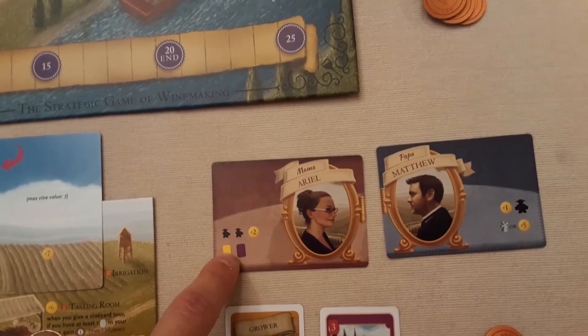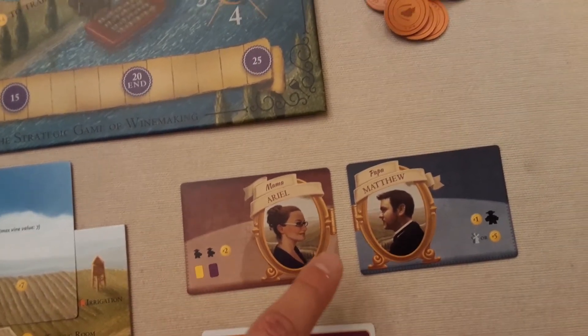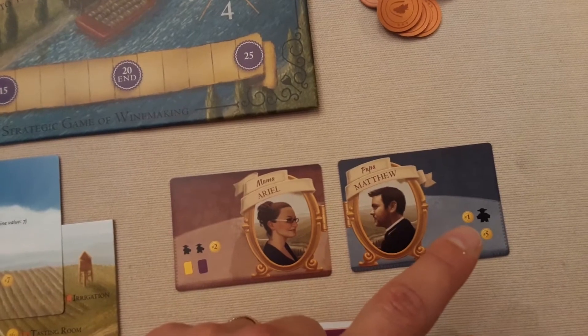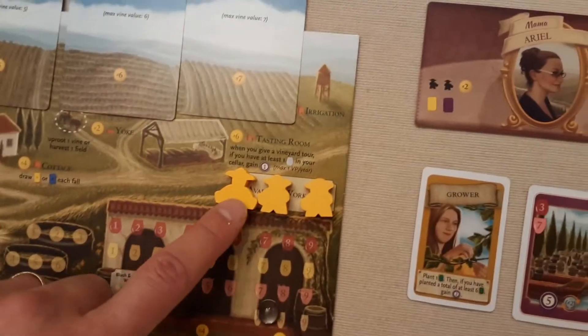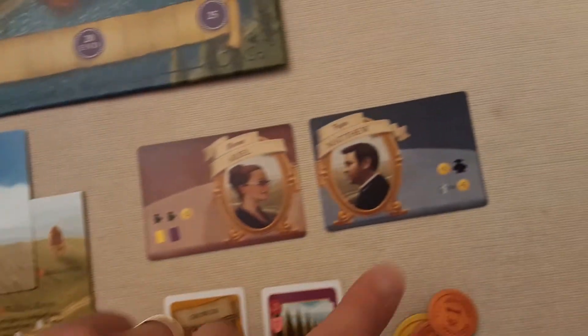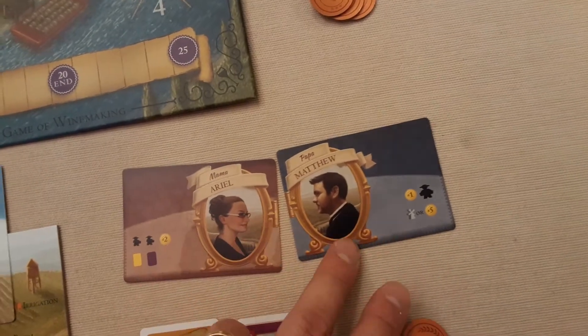To begin with, you'll receive one of these mama and papa cards, and they determine what you start with - some workers, some money, and some varied cards. This papa brings you your grande worker, which is slightly bigger than the others, and you get a choice of a windmill or some more money. Once you've taken your starting setup, you discard those cards.